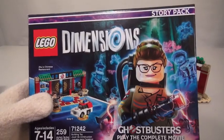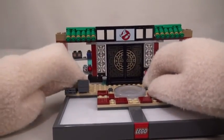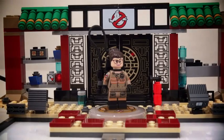The cool thing about this story pack is when you play the game, the entire playset will fit onto the LEGO portal. Cool! And of course, the main Ghostbuster sits inside. Now all we have to do is wait for some ghosts to show up.